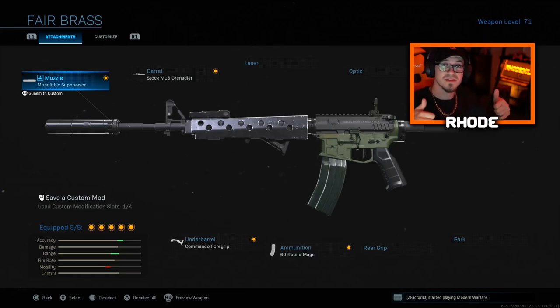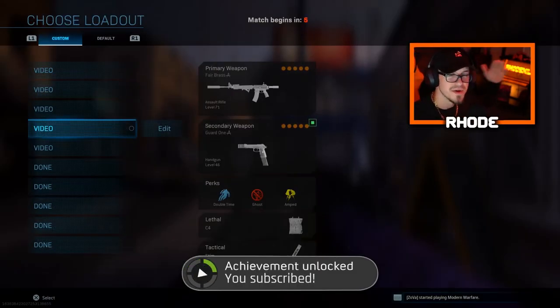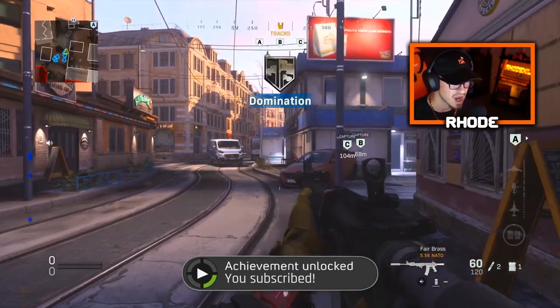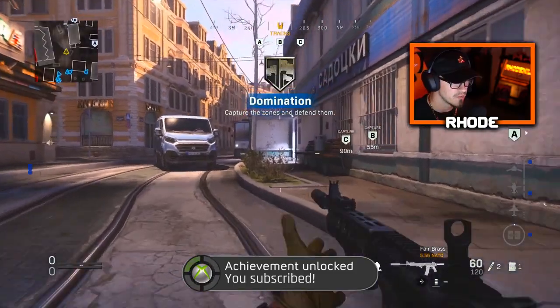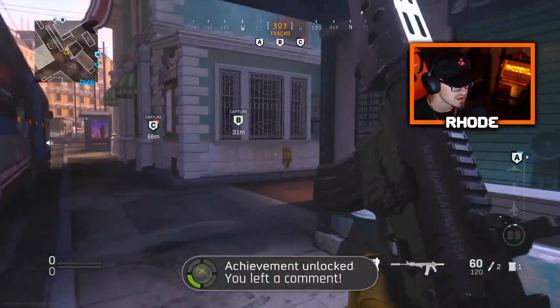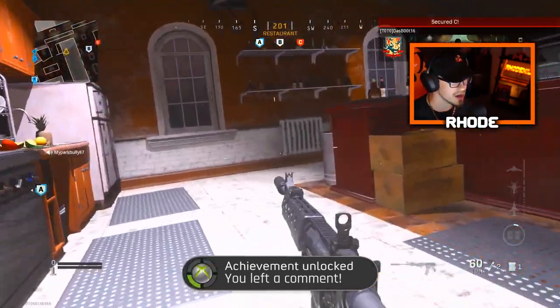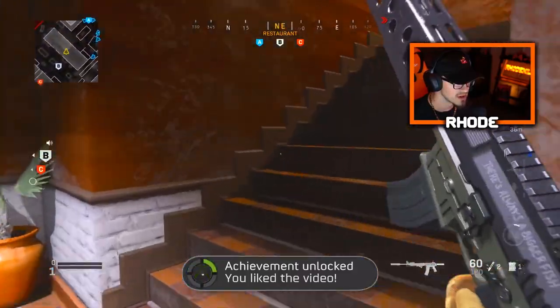That's all I got for you guys — try the setup out, it's amazing. Hit that thumbs up for the tactical nuke, hit that subscribe button down below and I will catch y'all in the gameplay. Peace. Back with another video — today we're gonna be covering the Fair Brass M4A1 that just dropped in the Gas Operator Bundle. We did change the attachments because, let me tell you, that was the worst M4A1 class that you could ever run — that's the one they gave to you guys. So I'm actually running a brand new setup.